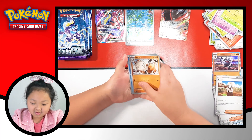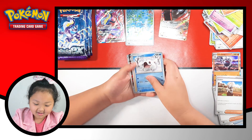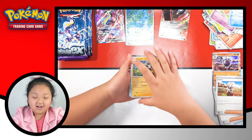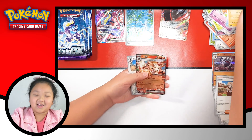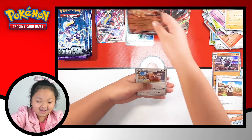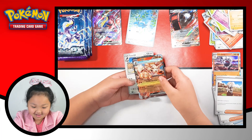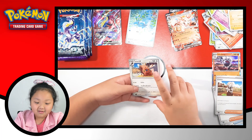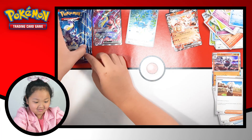Next one. So first we got Grimei. We got - what? - Megatron. Oh my god! We got Arcanine EX and we got Terrestrialized Arcanine EX. Look at that beautiful guy right there. And Briden, welcome back.